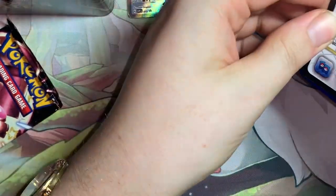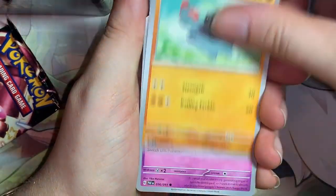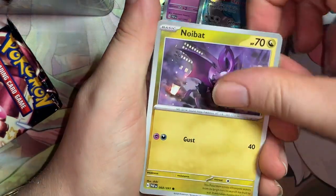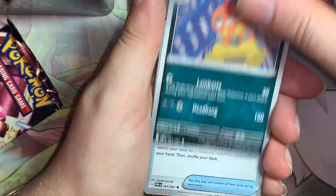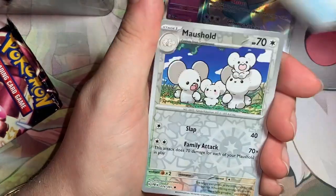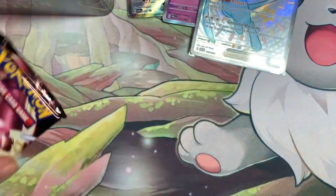Second to last pack — can we pull anything else? Alright: Grass Energy, Fampi, Dedannay, Noibat, Charmeleon, Whimsicott, Scrafty, Ultra Ball, Versus Muscle Band, Professor's Research, Mimikyu. Okay.